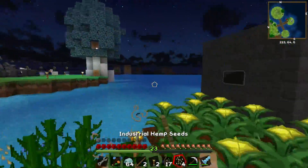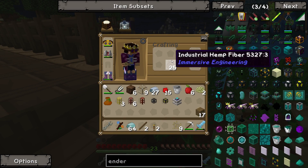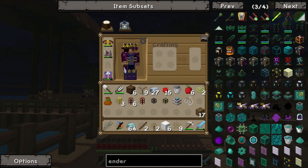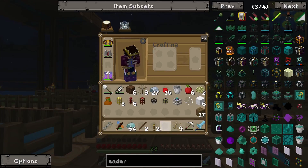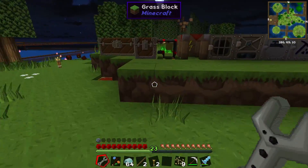In that case, let's go ahead and break our trusty industrial hemp to get a bunch of string, which we can then turn into normal string and then into wool. We also need an ender pearl — we've got that — and some leather, which I don't think we have, but I'm fairly certain we have enough cows on the island to get three leather.